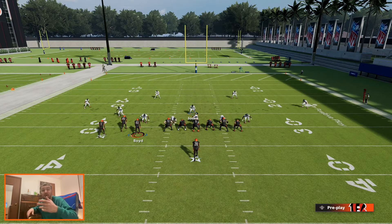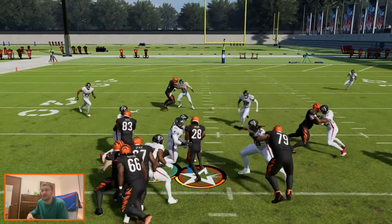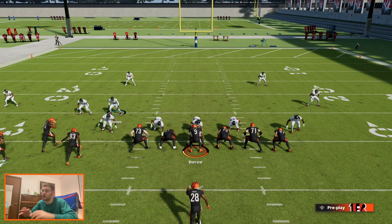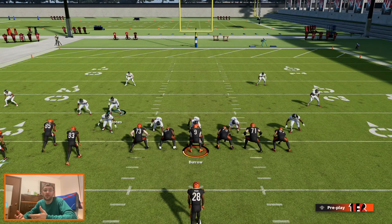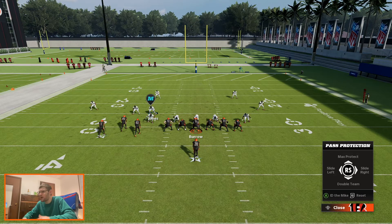Pretty good run defense here out of 3-3-5 Wide. Good thing to keep the run contained and stop outside runs — that's the main thing. You're also kind of spreading a bear front, and if they run inside you're still there to stop that as well. You're not really exposed up the middle just because you're trying to stop the outside. People have been running the 3-3-5 Wide all year — pretty meta defense, and it's meta for a reason. You can certainly send pressure and blitzes out of this too. Really good all-around defense, and the run defense out of it isn't too bad for a nickel defense.